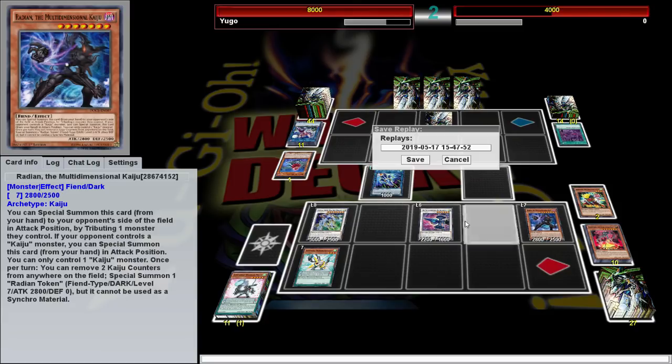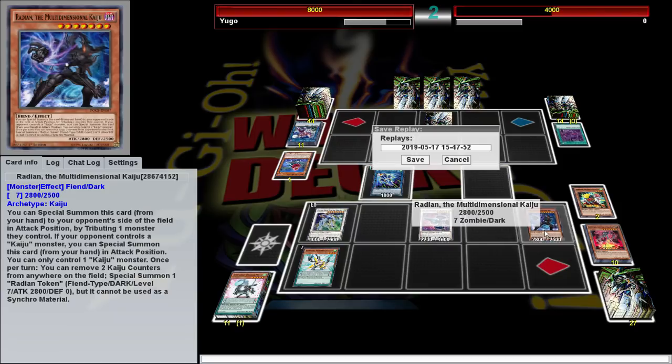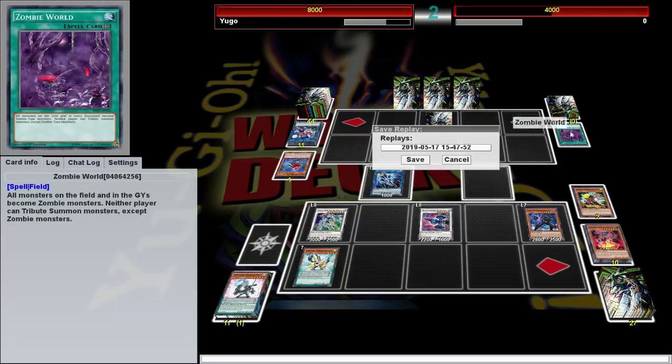Granted we had to use Kaijus to clear the field, but you can see how with their special summonings, the additional normal summon, the search from Gom Gum — you're going to be able to put quite a few things on board. Without Zombie World, there's a really cool combo we can do. Hopefully we'll do it in the second duel or one of the other ones after that.